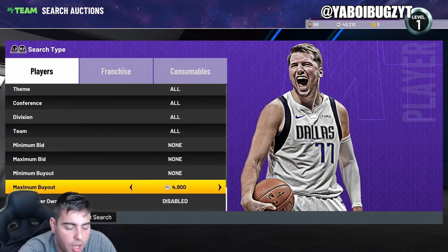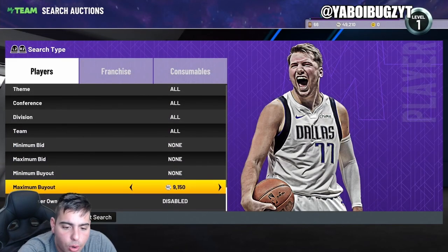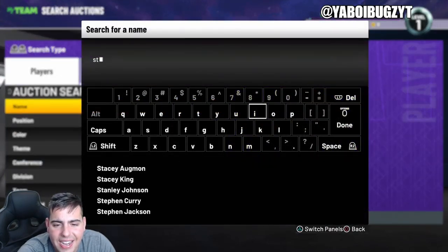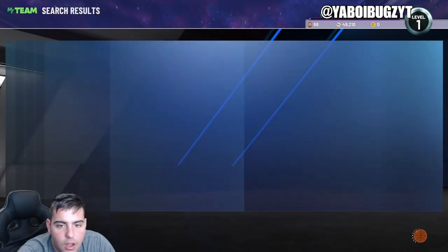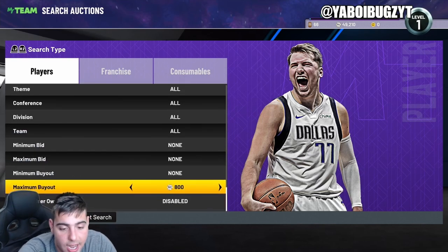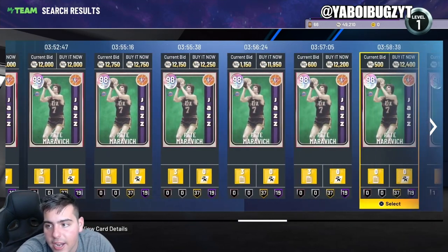This is one of the best filters in the game as well — the galaxy opal snipe filter. People be throwing up 20K galaxy opals for 4K. If you have the patience, this is an absolute money filter. Oh — Amari Stoudemire for 11K — that might not be a snipe but it looks appetizing. It's not a bad price. Galaxy opals, you really gotta know the values. Doug McDermott's not a bad snipe right now either — pretty solid. Pretty much anything that pops up other than KAT and Amari Stoudemire is worth looking at.